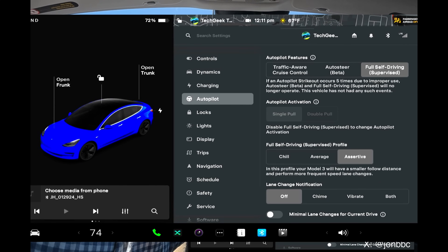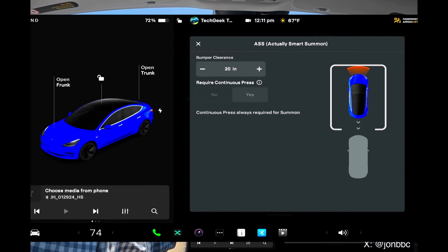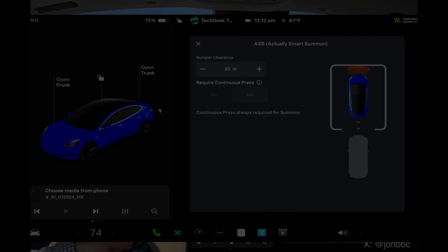you can see in the autopilot menu, if I scroll down, there's a customize summon button. It's the same as it was before. You cannot enable — or disable — the require continuous press. And then it really comes down to the app.